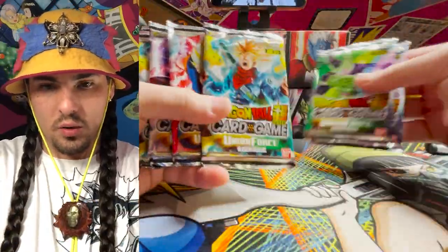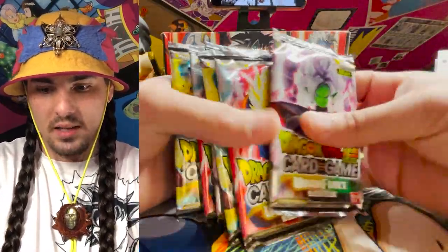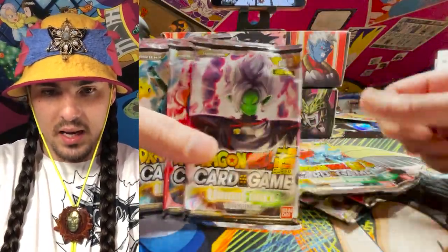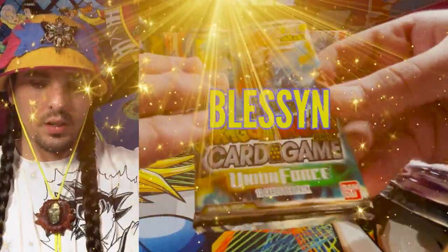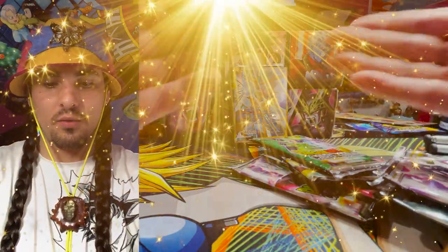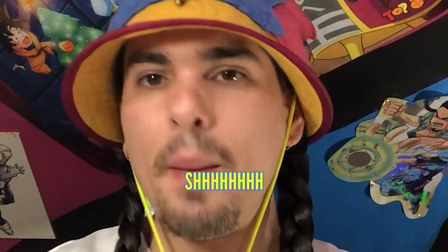One, two, three, four, five, six, seven, eight packs, and it looks like we have one of each design — there's a Zamasu design, a Vegeto design, a Trunks design, and a Cell design. Let's grab this Trunks pack — bless the pack. The blessings be on you, dear Trunks from the future. Please deliver us our secret rare — Set 2 Union Force opening. Blessed are the pack, and without further ado, let's get into this shrippum.